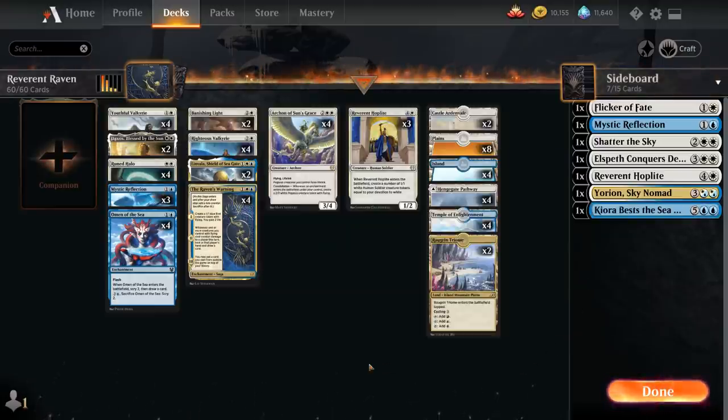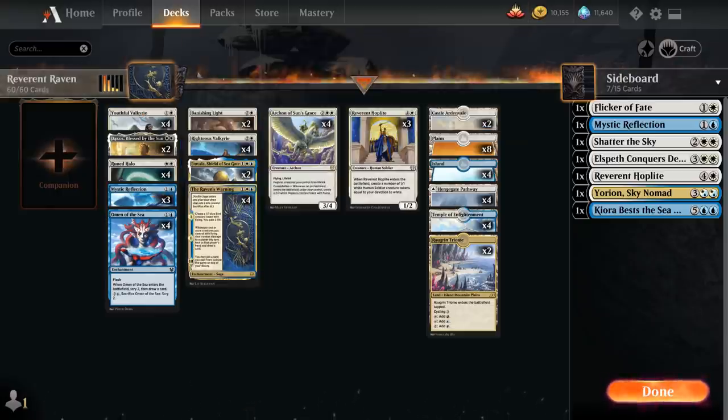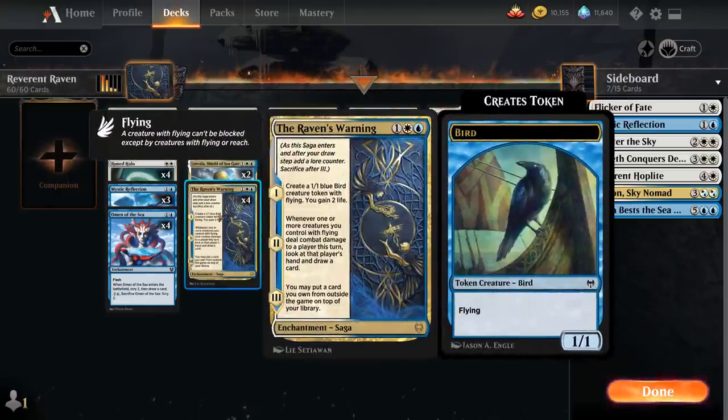At 2 mana we're featuring the full playset of Youthful Valkyrie, a 2-mana 1/3 flier, and whenever another Angel enters the battlefield under our control, we put a +1/+1 counter on it. This gives us a 2-mana flier so that if the opponent answers the 1/1 bird token, we can still potentially enable the second chapter and draw a card while looking at the opponent's hand.